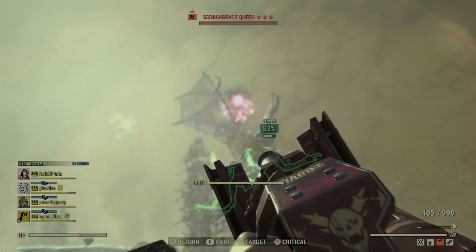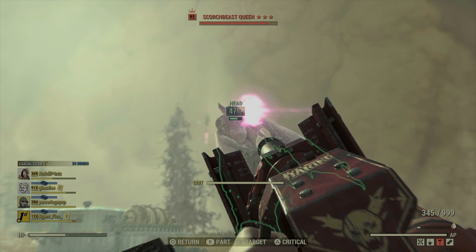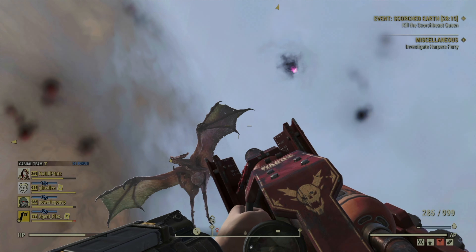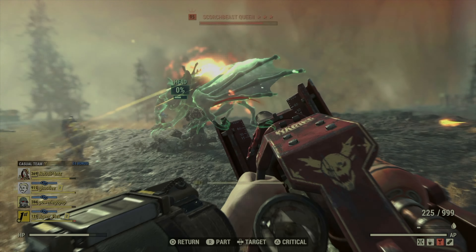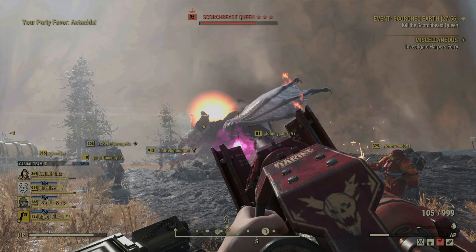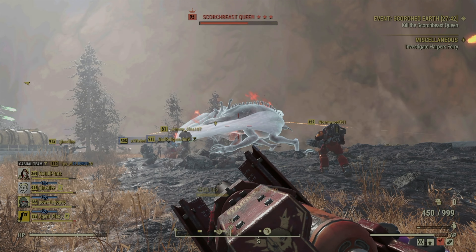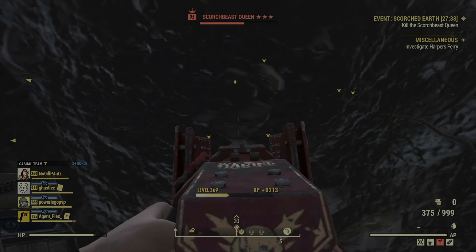Now here, when the enemy moves, your shots do not follow. You can see I'm basically missing her with every single shot. So it would be far better for me to just sight — wait for her to land. She's still scuttling around like a little spider. Torso. Now is this better than just shooting regularly? I don't think it is.